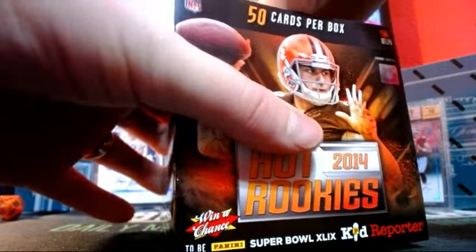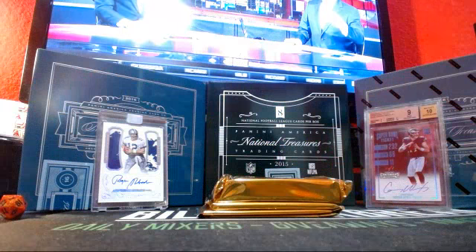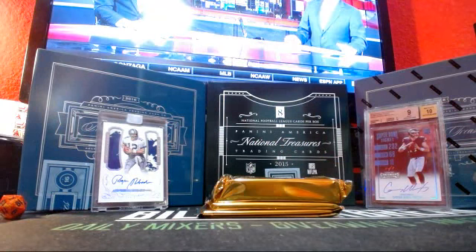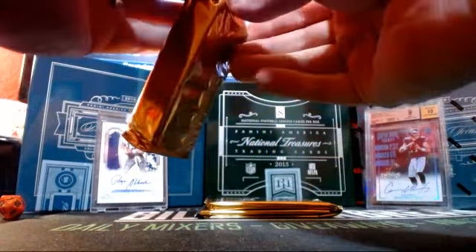I got two spots left in that contender's filler, draft style. Lots of nice teams left — you got the Cowboys, Eagles, Broncos, Rams, Giants. Stacked some nice ones. Two spots left at $85, we'll kick that off next.